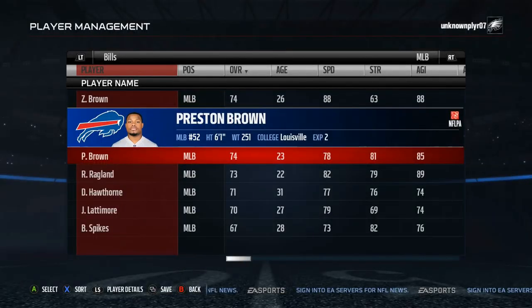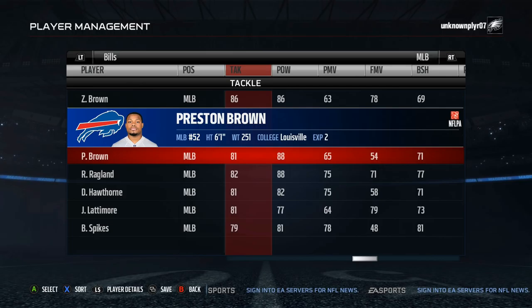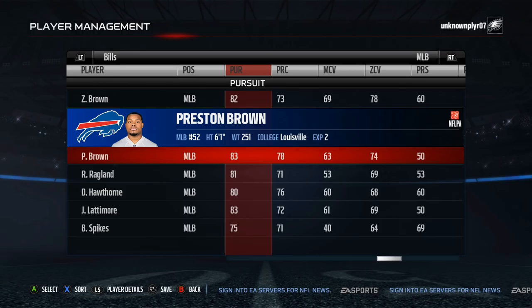Eighth on the list is Preston Brown. Just like Barrington, he's a bit slow for most people's liking, so that may turn people off. But Brown has a quick development trait, is only 23, has 88 hit power, and decent play recognition and zone coverage to build off of.